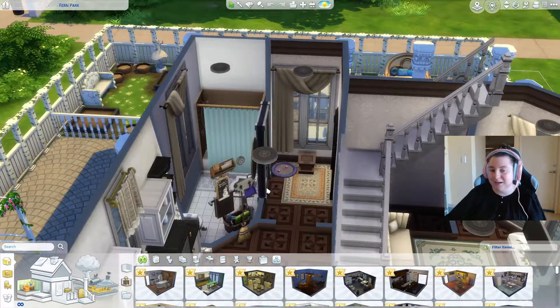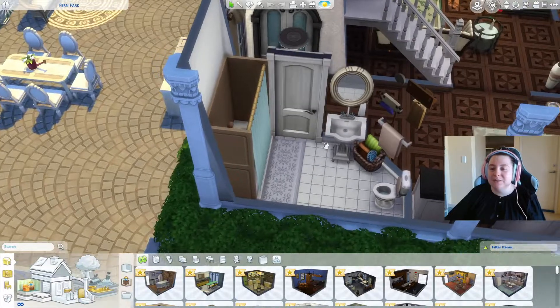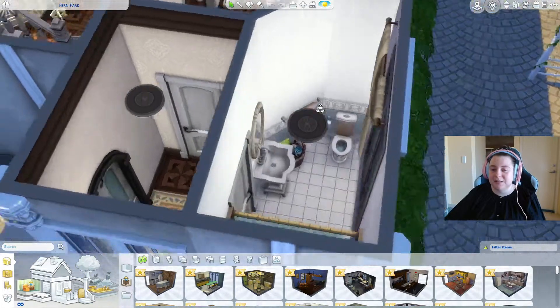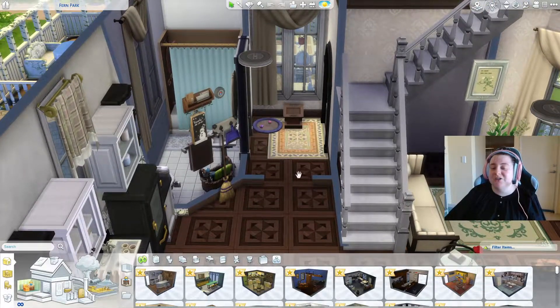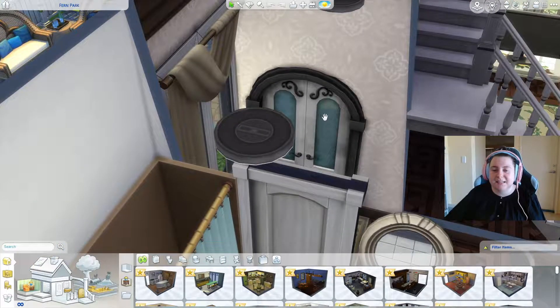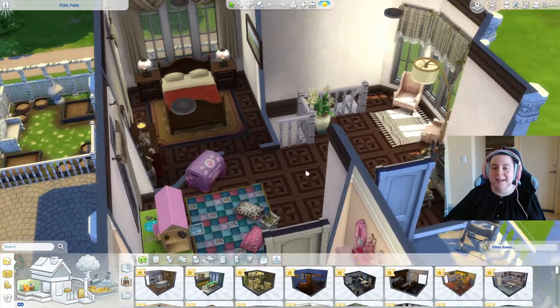We then go into a very basic bathroom. I really love the mirror in here — very appealing. A couple of clutter items. Then the back area just has stuff for the pet; it's a hallway that didn't need to be anything more. You can see what I mean by the stains on the glass — not my favorite, but it'll do.